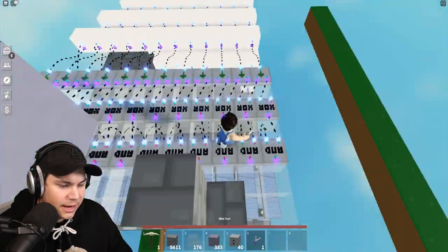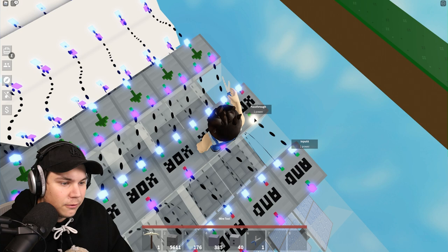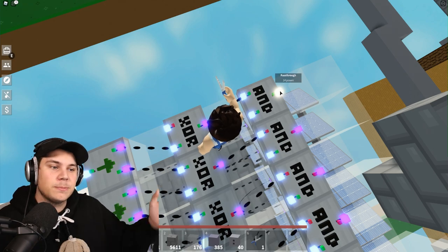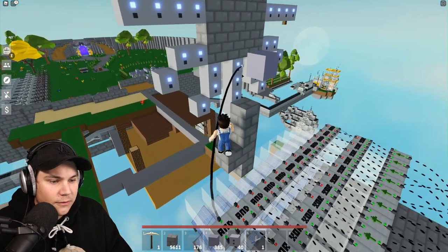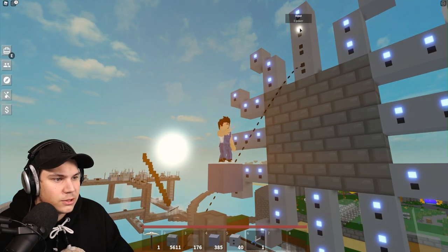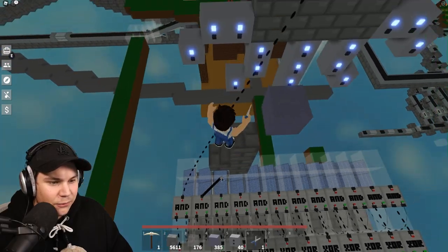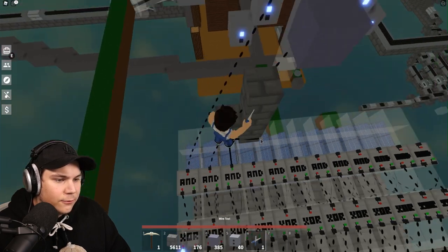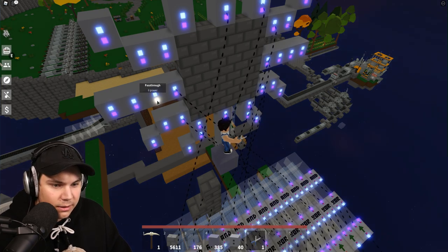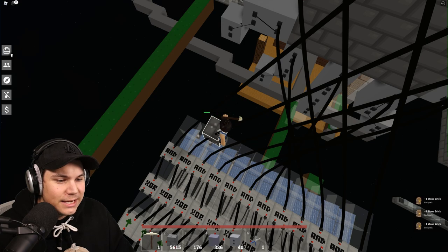Now we have to connect our outputs to the actual wires. The reason we have these extra solar panels down here is that an AND gate always outputs the highest power input — so if one input is power 1 and another is full power, it outputs full power, meaning the clock always has enough power. I'm now creating the connections for each hand — this is midnight/midday, connecting pass-through to pass-through up like so. Each subsequent hand goes one position down the list. Currently everything is off because it's nighttime, but when it starts turning daytime we'll see the clock working.